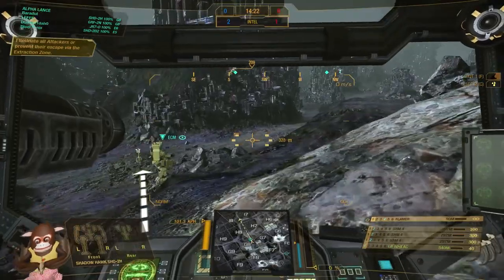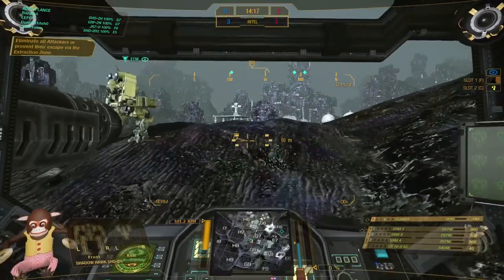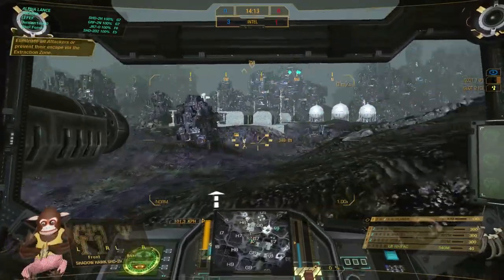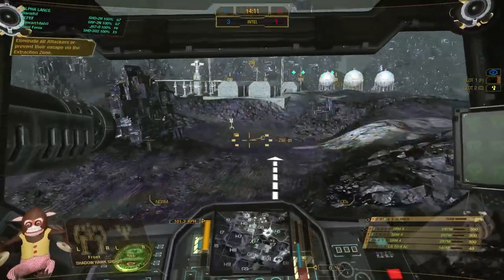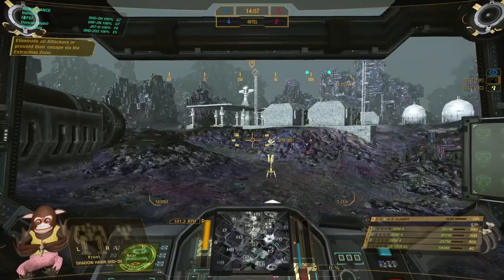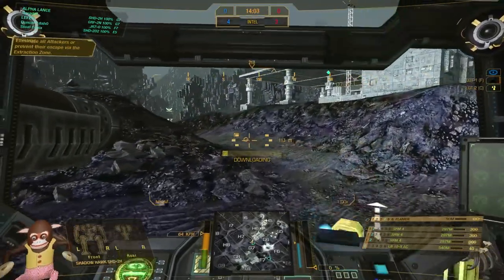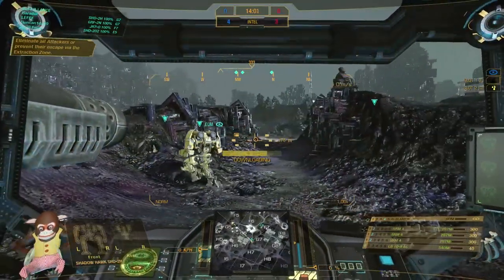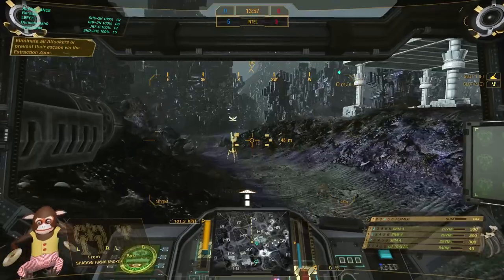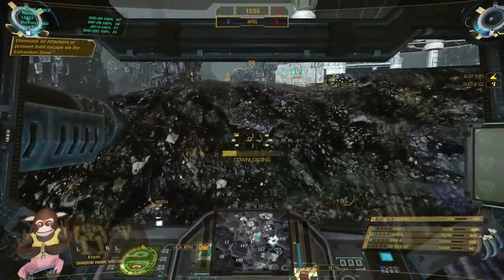Now the objective is these little beacons that you can see below. You have to collect them as the one team and the other team has to prevent you from doing so. You can totally counter cap, as I am doing here. In the upper left corner I have to eliminate the attackers to prevent their escape via the extraction zone. The dropship to the extraction zone comes when either side has gotten 10 intel points, so I am just counter capturing them to make it more difficult for the enemy team.